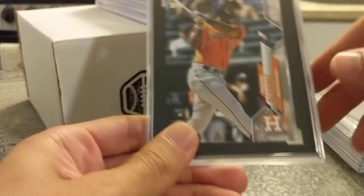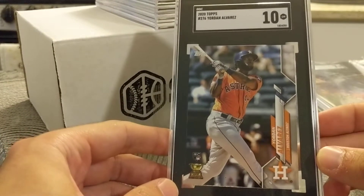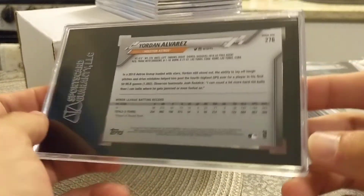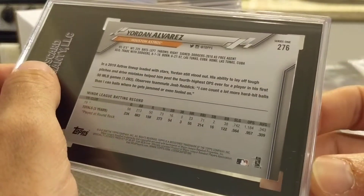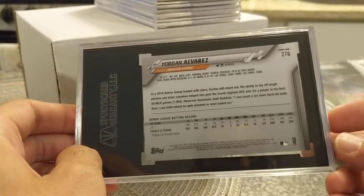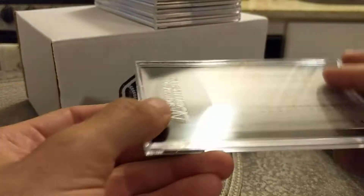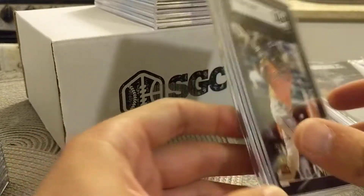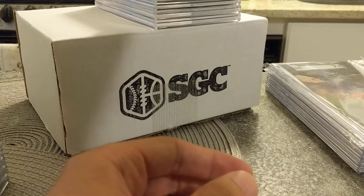Only sent one Yordan. That got a 10. So, back to the corner discussion — you can see, like, this is just a tiny bit of white there if I put my finger over it. But I guess that's within the parameter of gem mint. That's a tough corner, though. Just watch out for that if you're going to be submitting those cards.